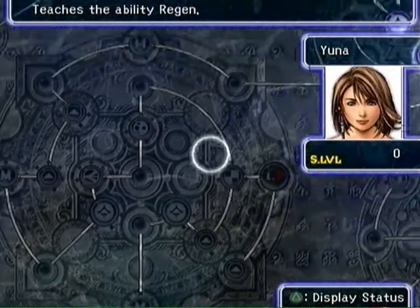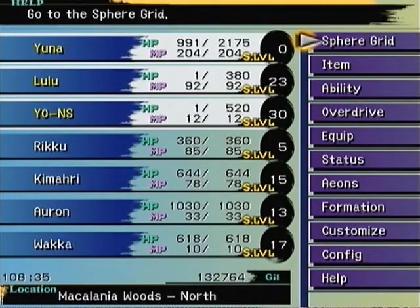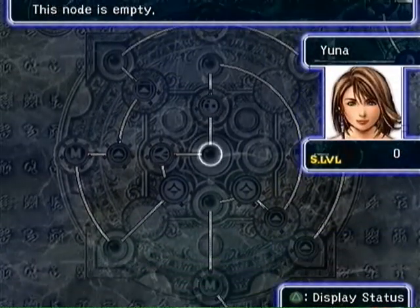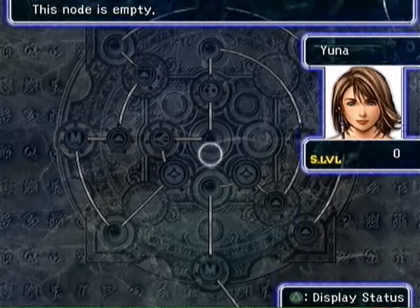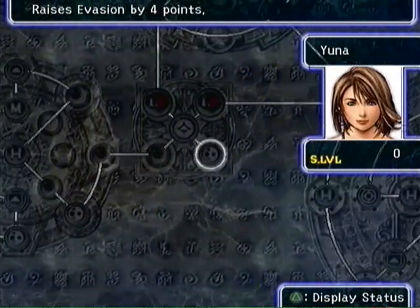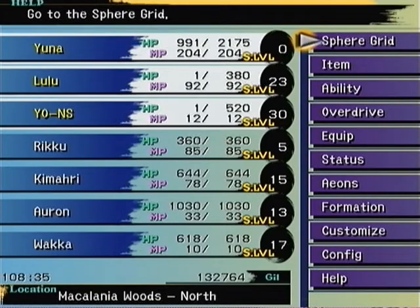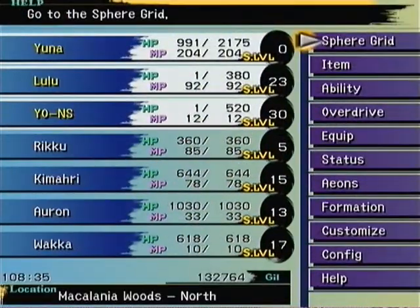At this point in the game we do want to level all the way to Holy. You can do that either before or after this boss, but I at least recommend getting the Strength Spheres done before the next boss. If you're still not done leveling to Holy afterwards, the best place to level is here in the Macalania Woods.